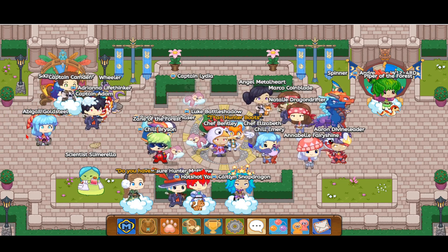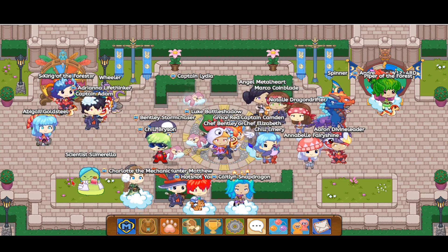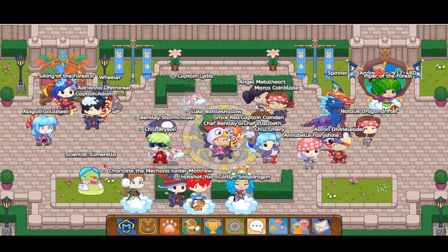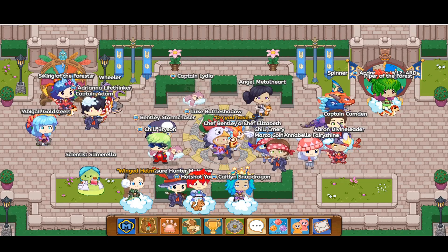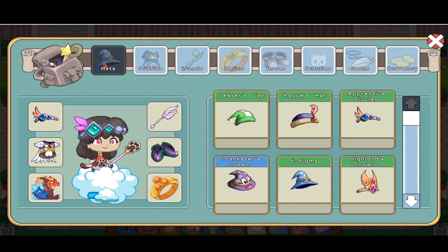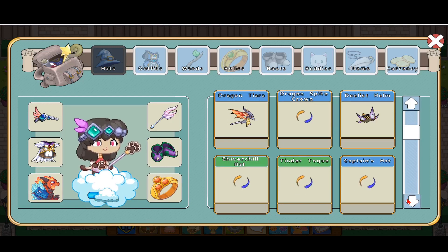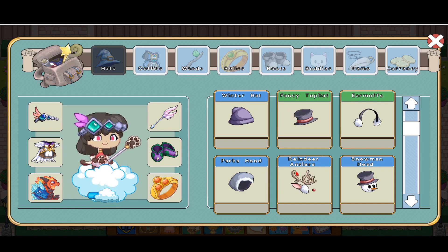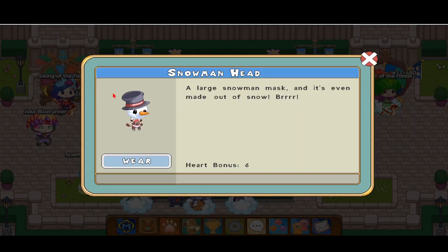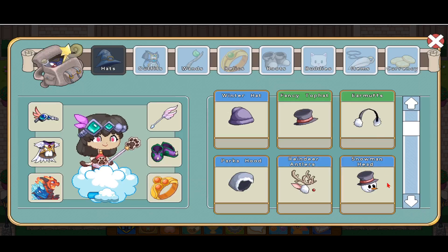Whenever there's a fest — like Summer Fest, Winter Fest, and the Starlight Festival — try to buy all the items from there. For example, I bought the reindeer antlers, the snowman head, and there's earmuffs, which looks cute too.